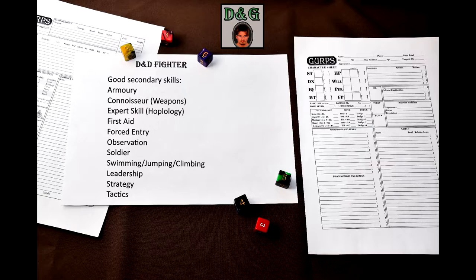Those are just combat skills, but fighters have quite a lot of choice when it comes to secondary non-combat skills. Armory can be used to repair armor and weapons. Connoisseur (Weapons) is a flavorful skill. Expert Skill (Hoplology) can be used to identify a combat style and let you avoid nasty surprises. First Aid is a must-have skill for every adventurer. Forced Entry will let you open doors. Observation makes you a valuable sentinel. Soldier is a generally useful skill for military service. Swimming, Jumping, and Climbing are good skills to navigate dungeon environments. Law (Criminal) is useful for fighters who serve as law enforcement. And if you have military rank, you might want to grab Leadership, Strategy, and/or Tactics — you can take them even without rank, as Leadership and Tactics are appropriate even for adventuring parties.